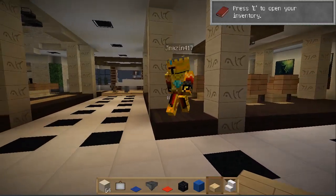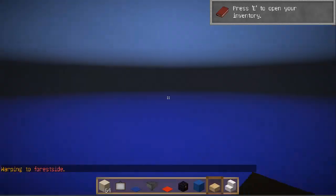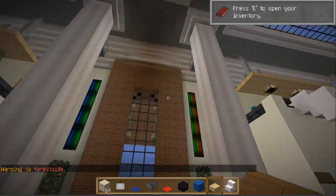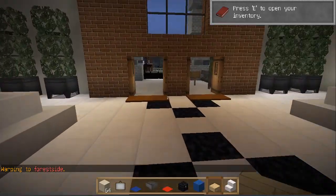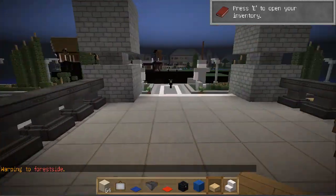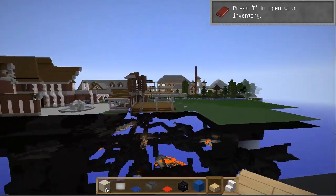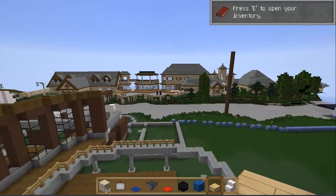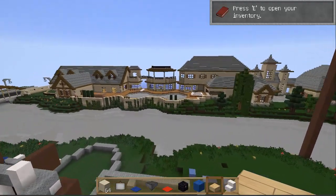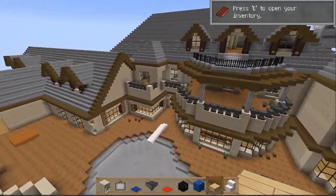All you have to do is do slash warp forest side and you'll end up in this town hall, which I made and I'll make a video about this later on. Come out of the town hall and fly straight over the river. Fly over the river and you'll see my swimming pool and the mansion and you can come in this back door here.